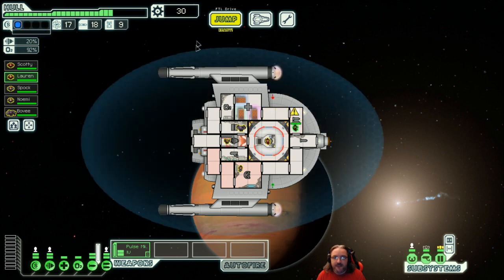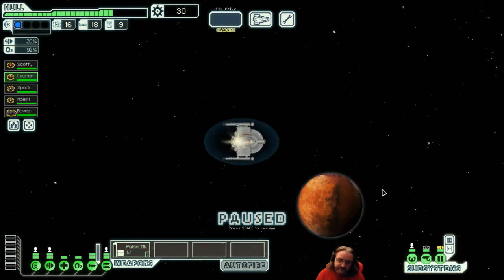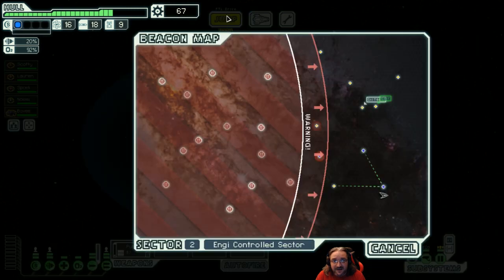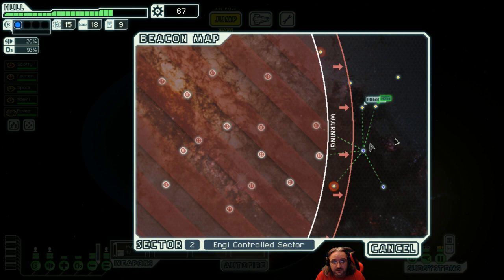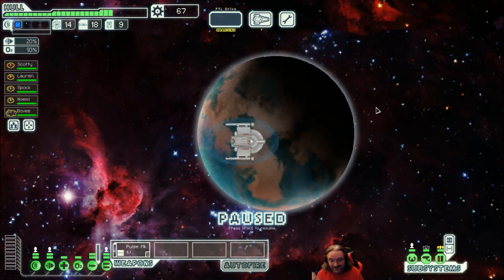34 scrap and a class F shuttle. You find the station that had ordered your cargo. You drop it off and they respond, ignoring the fact that this is days late: 'We really appreciate you delivered our materials — we realise how dangerous the sector is these days. This is payment.' I'm hoping we can sell that shuttle. I want to go there, but we should go there — we are so close.